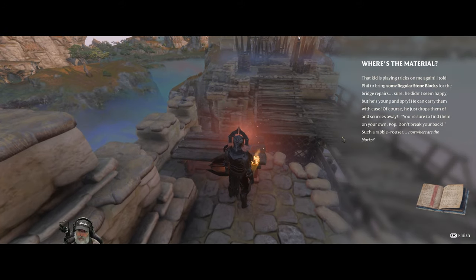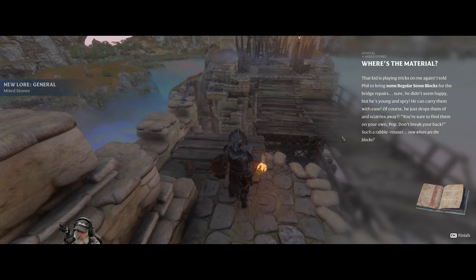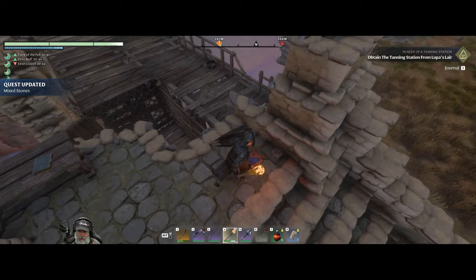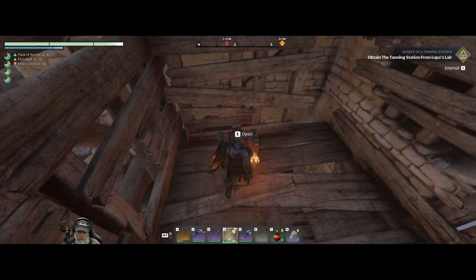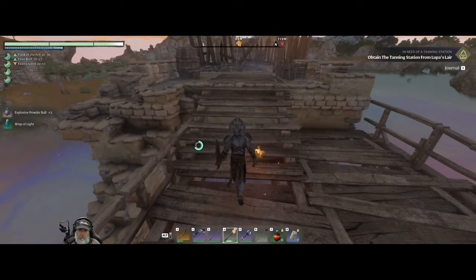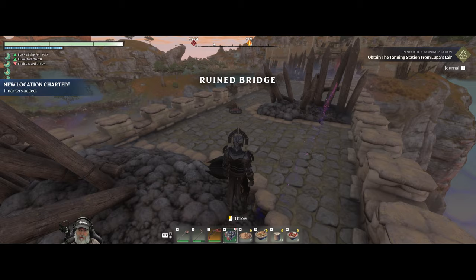What does this say? Where's the material? That kid is playing tricks on me again. 'I told Phil to bring some regular stone blocks for the bridge repairs. Sure, he didn't seem happy, but he's young and spry. He can carry them with ease. Of course, he just drops them and scurries away. You're sure to find them on your own, Pop. Don't break your back. Such a rabble rouser. Now, where are the blocks?' Quest updated - mixed stones. We found another building material.